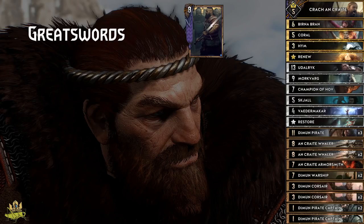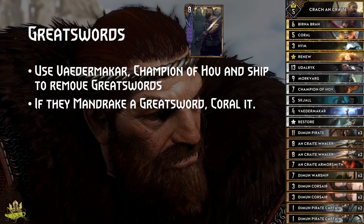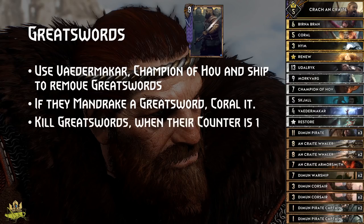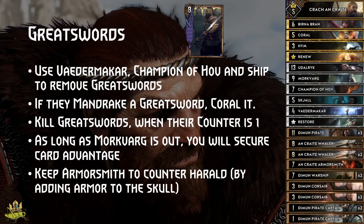Great Swords matchup: Let's prevent the Great Swords from happening by using cards like Weathermakar into Alzur's Thunder, Champion of Hoth — you can even use your ships to remove them. If they Mandrake a damaged Great Swords, you can still kill it, so don't be afraid of doing so. Kill the Great Swords when the count is at 1, and pass when they have finished their setup to force them to set up again. As long as Morkvarg is on the field, you will even secure card advantage. Keep Armorsmith on hand for when the enemy plays Harald, so you can add free armor to the skull to deny the enemy a big combo.